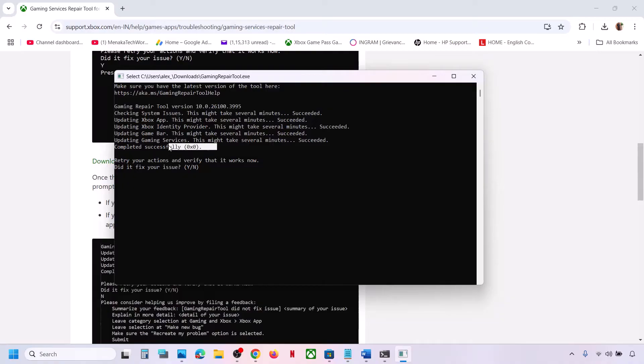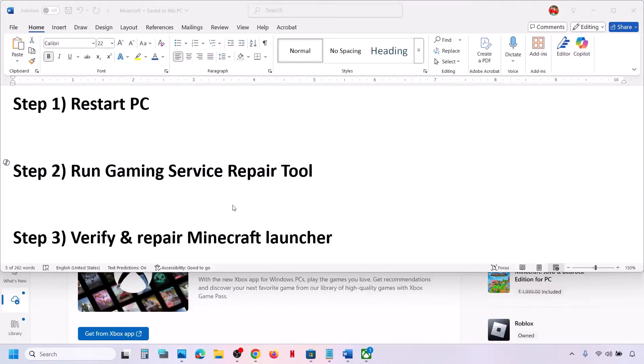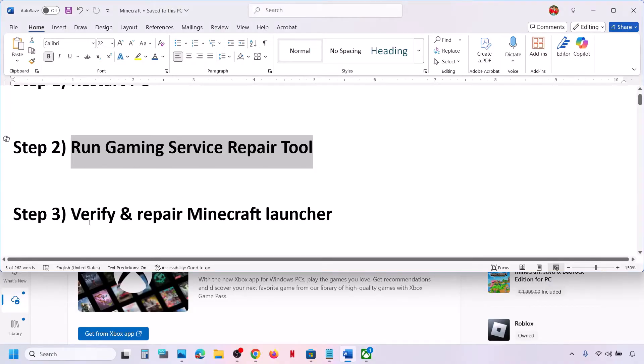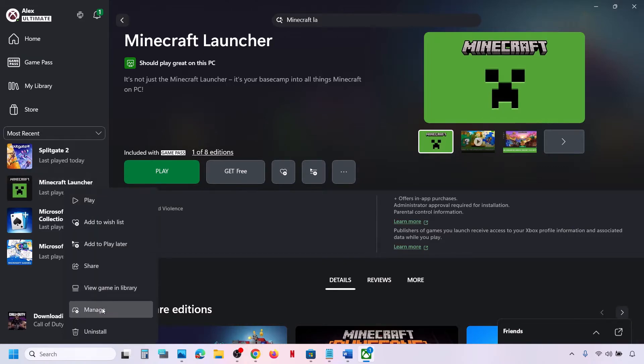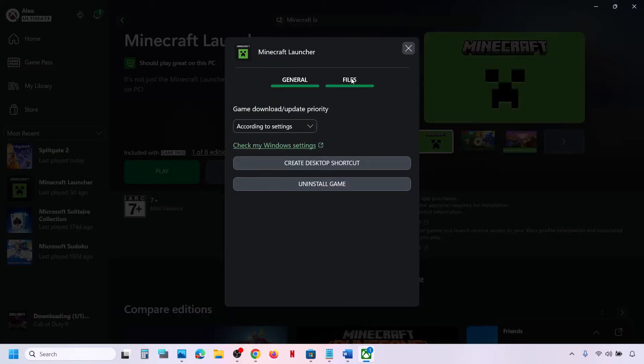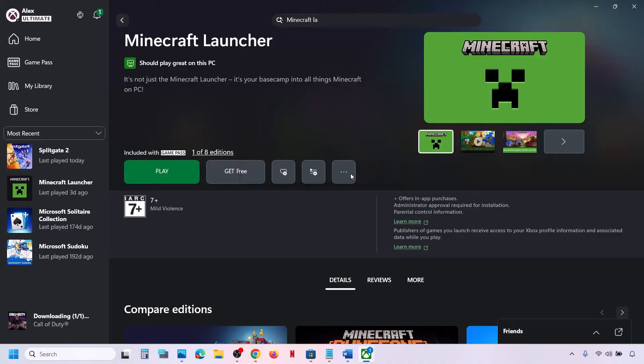Once the process is complete, you will see 'Completed Successfully.' If still not working, the next step is to verify and repair the Minecraft Launcher. Go to the Xbox app, right-click on Minecraft Launcher, click Manage, go to Files, and click the Verify and Repair option. Click Yes, and once the repair is complete, launch and check.